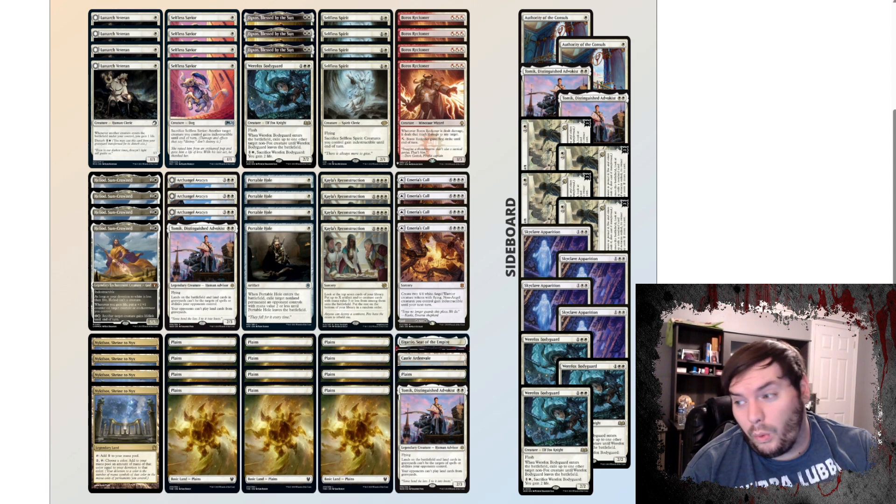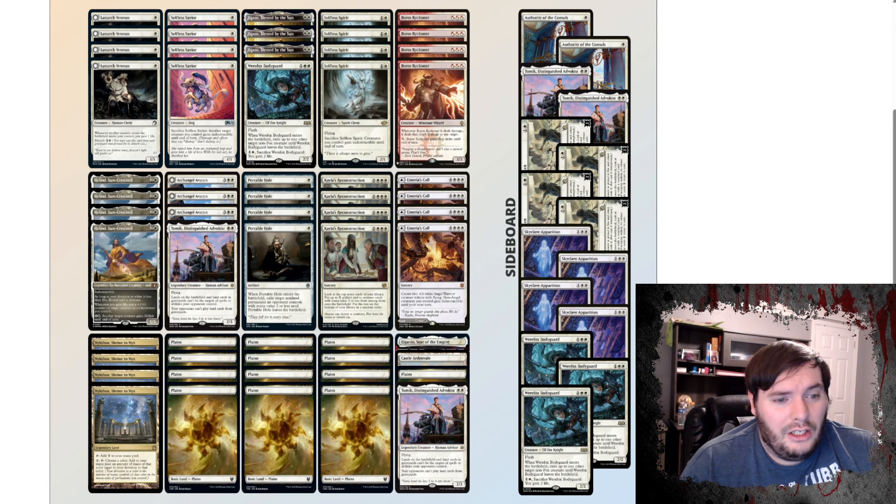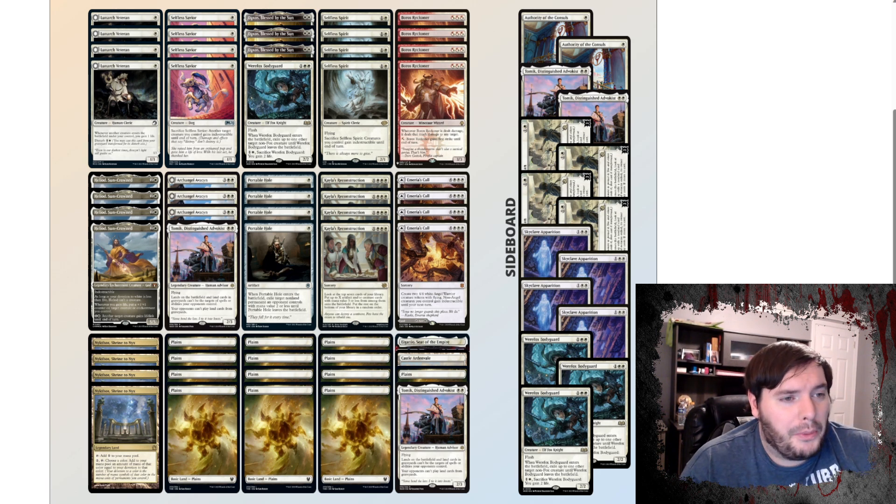I think I've actually faced this deck before, probably because somebody was trying it out after it got a 5-0 to see if they can compete with it. Sideboard-wise, we have Tomik as a way to fight through Lotus Field. We have Authority of the Consuls as a way to fight through aggro decks. Invasion of Gobakhan as a way to fight through Rakdos Midrange, stuff like that. Skyclave Apparition we could bring in against aggro to eat up our opponent's threats. And we have more Bodyguards as well, so I'm kind of intrigued to see how this deck plays out given all the Bodyguards, Apparitions, and Appetizers in the sideboard. This deck looks pretty sick overall — if you're interested, give it a try and let me know how it goes.